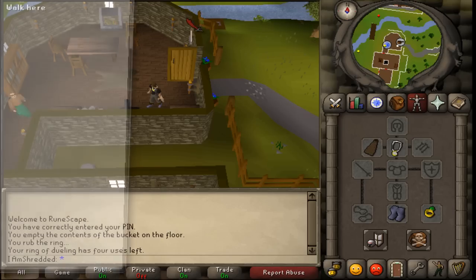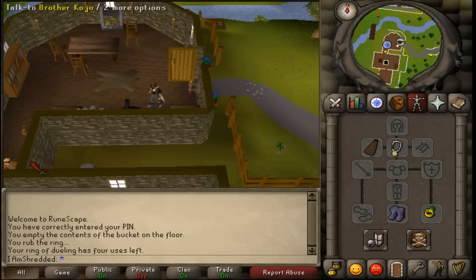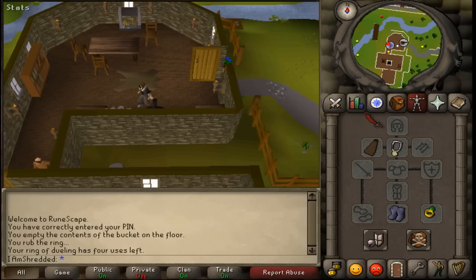Now where to start this quest? Right here, south of Ardoyne and north of the Tree Gnome Village and the Fight Arena. You will find a clock tower with a quest sign. Enter the clock tower and talk to Brother Kojo.